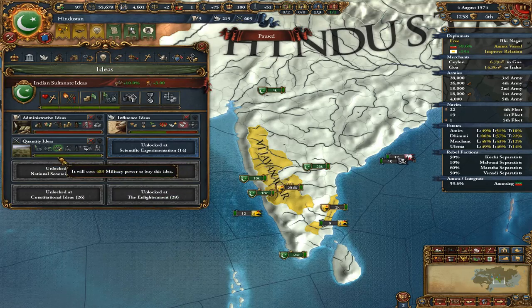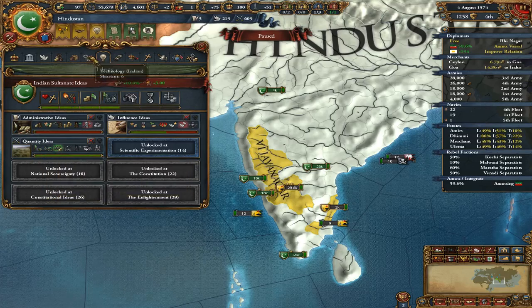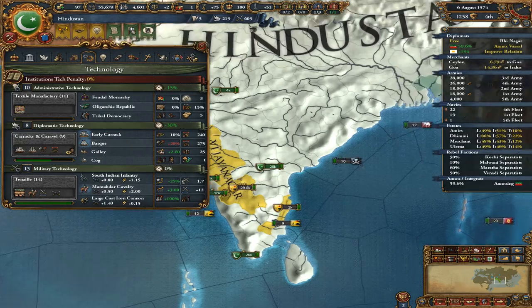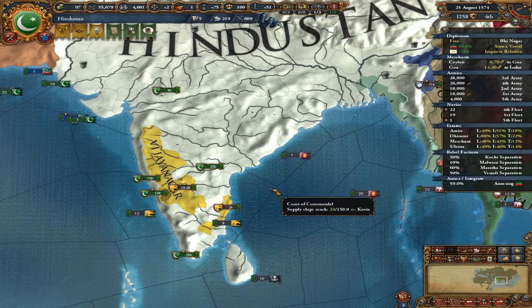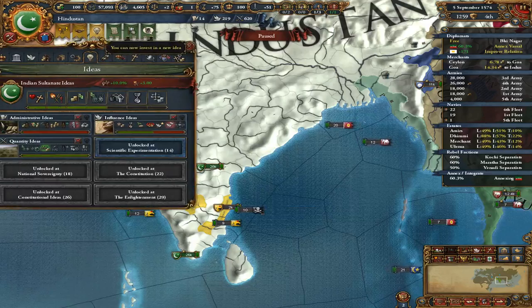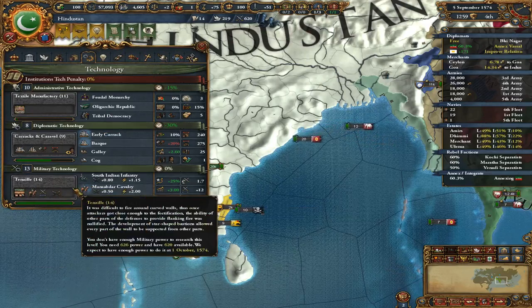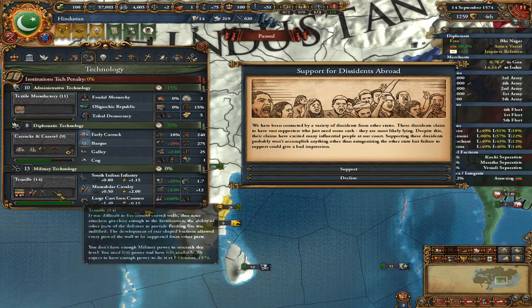The same thing applies to military — we have two military ideas completed in the quantity group, so our military technology is 4% cheaper. Quantity ideas are not going to improve the quality of our troops, so I do want to stay up to date as much as possible on military technology.